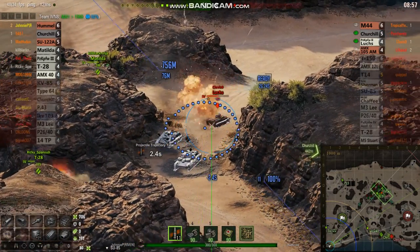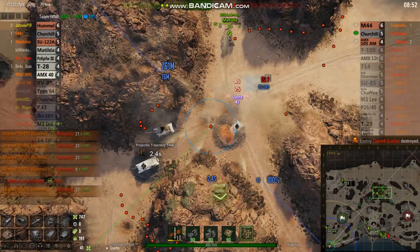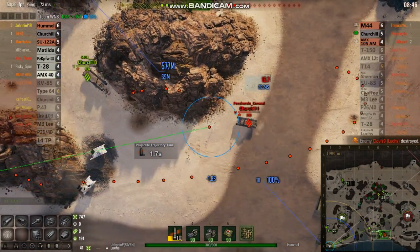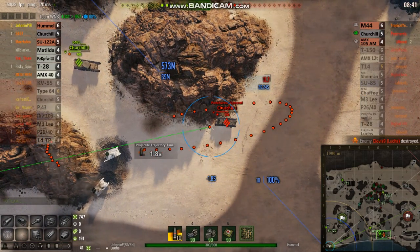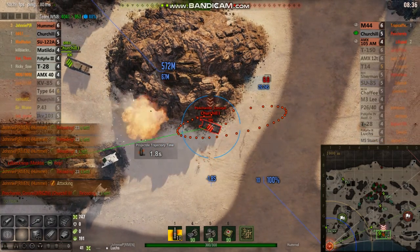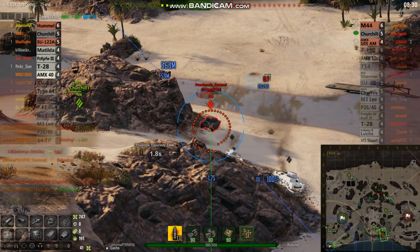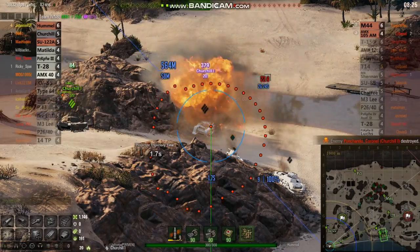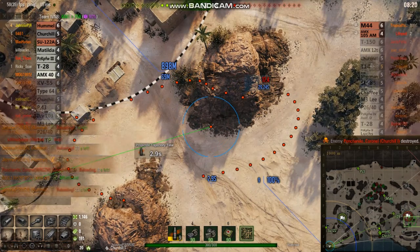Luchs is going to try to run. He gets hit, gets tracked, repairs, tries to run — splash, he's gone. Okay, 12-8. Churchill-1. The Churchill-7 is one of my favorite heavy tanks. I actually got my first two top guns ever in this game in that tank. The Churchill-1, I couldn't wait to get to — it was a piece of junk. There's Churchill-1. Enemy armor is damaged, enemy destroyed. I catch him on fire — just a single tick of fire, but you saw that 20 extra points. Poof, he's gone.